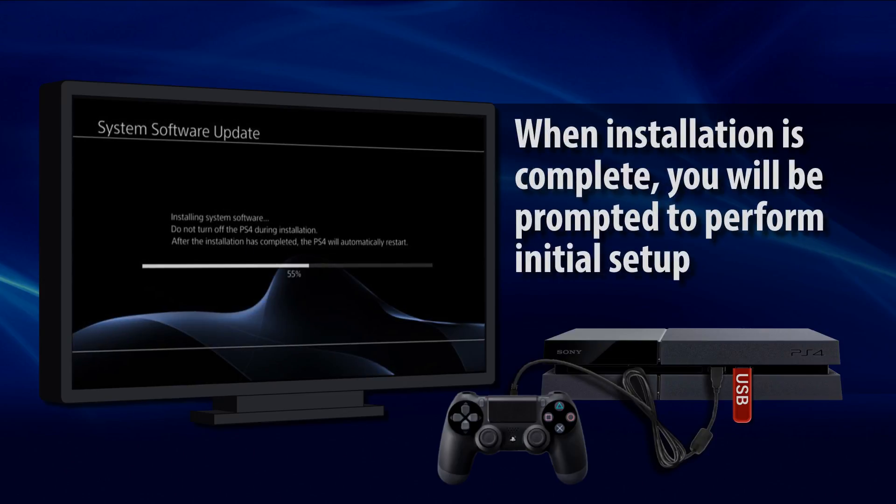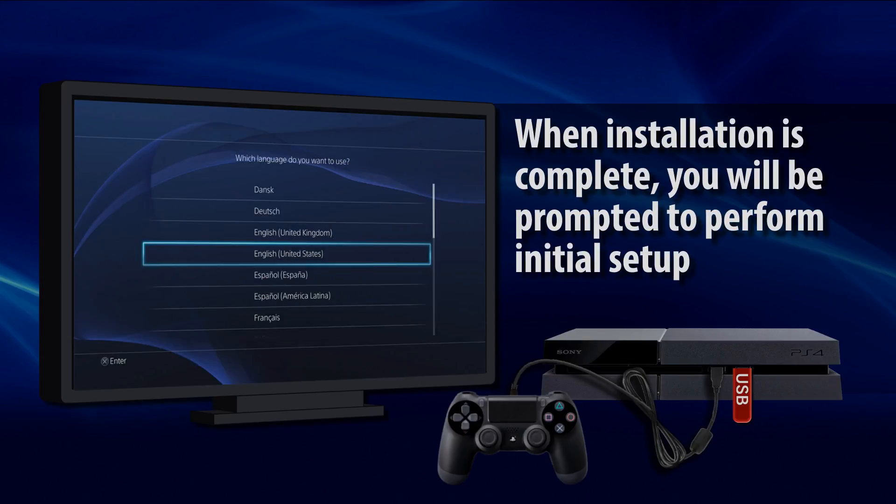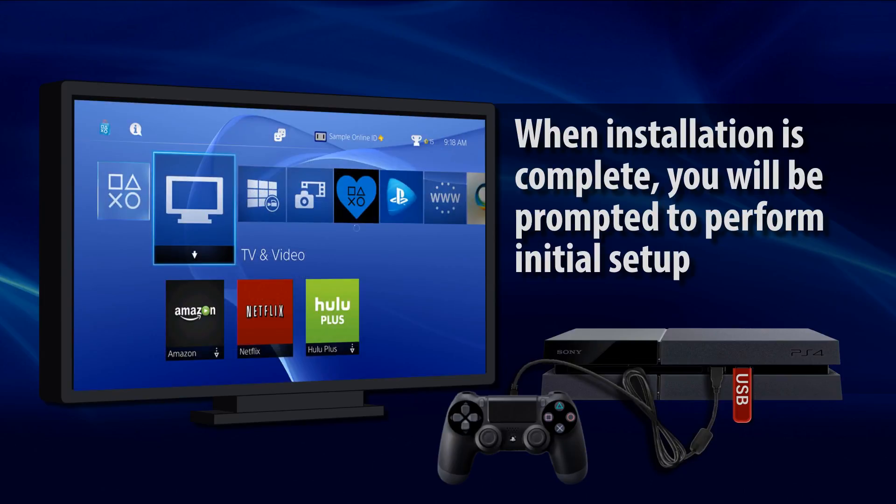This will take several minutes. Your system should restart and display the initial setup screens after the update data has been installed. Follow the on-screen instructions to choose language, time zone, and other details to get to the home screen. If these steps work, then sign into your PSN account and get back to gaming.